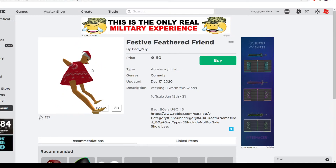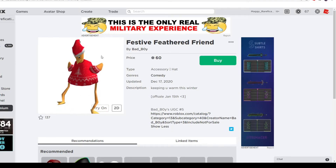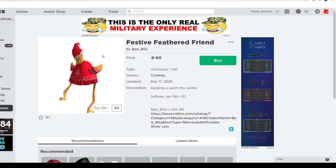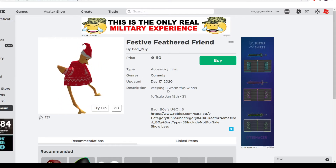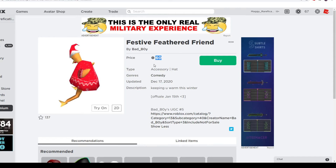This is the Festive Feathered Friend. It looks like a chicken or a rooster in a little festive sweater and a little Santa hat, pretty cool. It has that really old Roblox hat vibe, which is very nice. It might be a yearly thing — next year might be a green chicken, who knows. This is going off sale January 15th, so you have a little bit less than one month to get this, which is still enough time. I think $60 is still a good price for this as well.